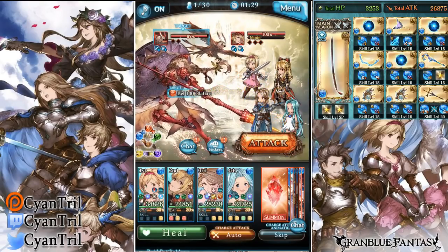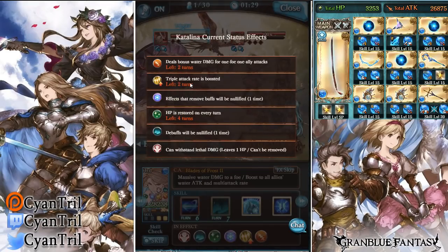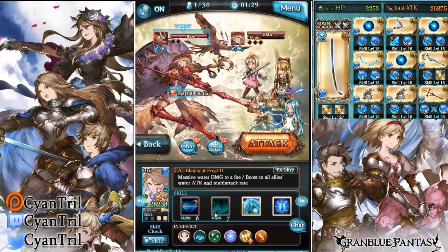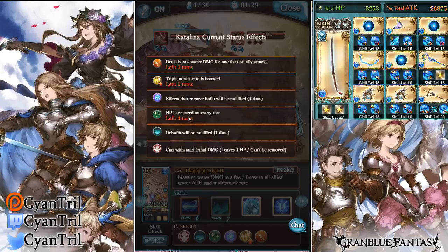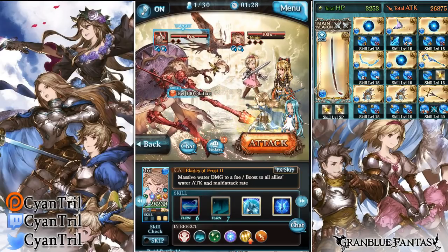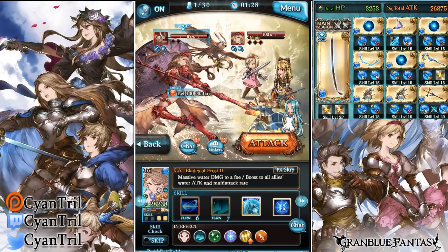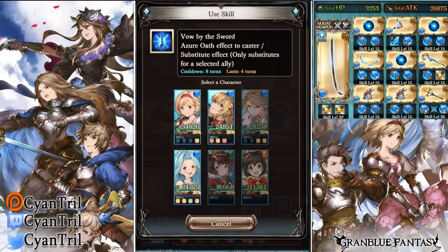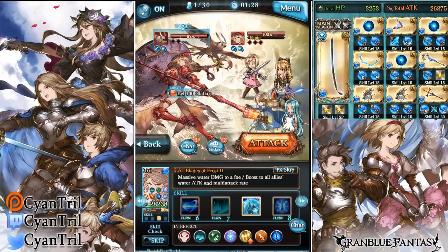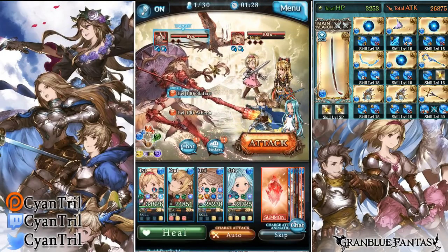She gets bonus damage for two turns and they upgraded her multi-attack or triple attack to two turns as well. Next, they gave her skill two a dispel cancel, which is right here — I forgot to mention it but I did use it. Her skill three gets no changes, same skill as always, but she gained a new skill four which applies substitute on one ally for four turns. It has a long cooldown of eight turns, but it can be extended.